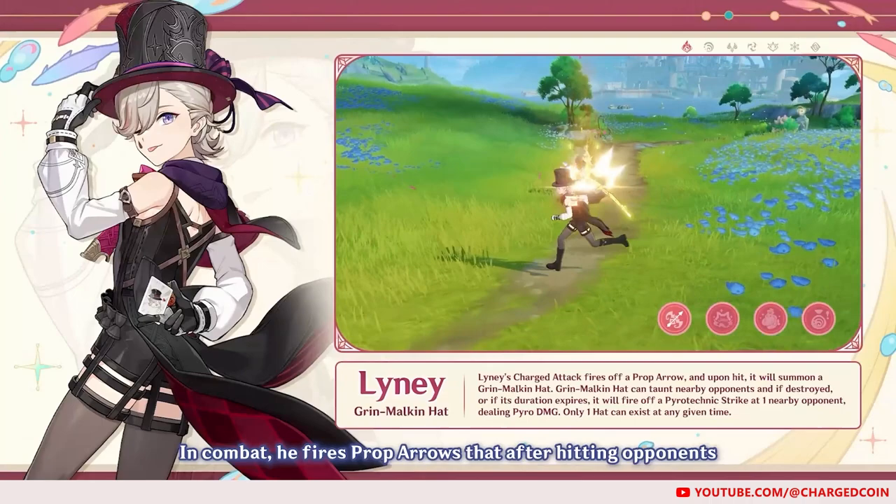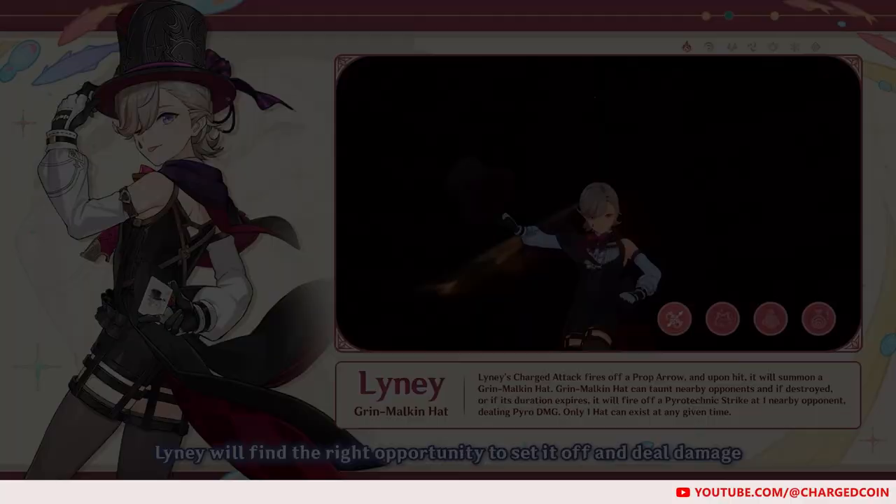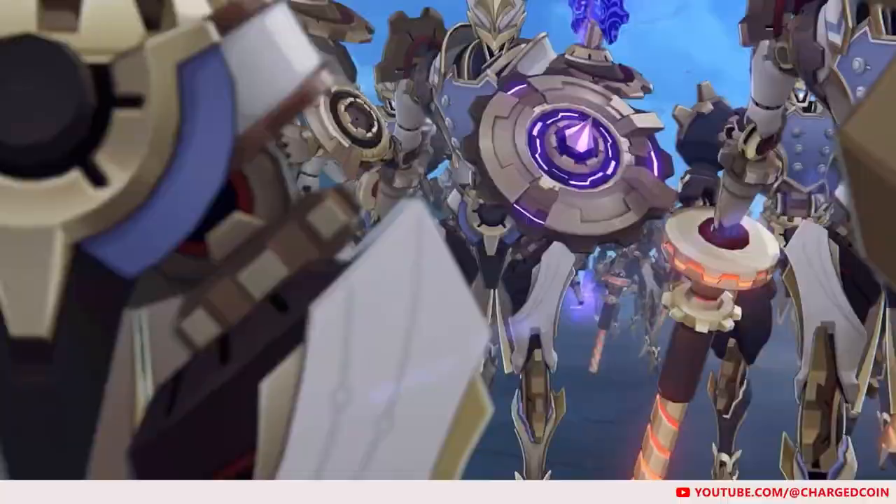As Lyney's kit was partially announced in yesterday's Fontaine livestream, I would like to share some possible artifact sets and weapon builds that can be viable for Lyney, some of which can be prepared even before Fontaine releases.